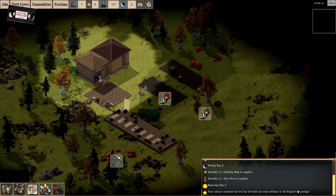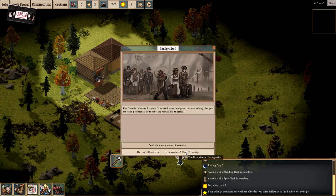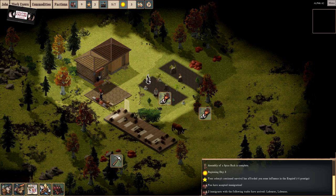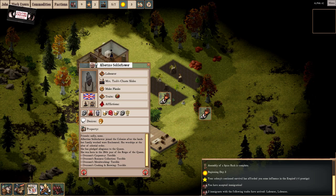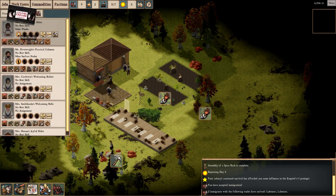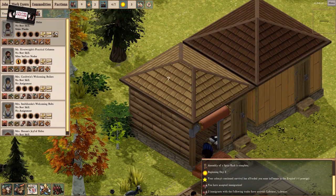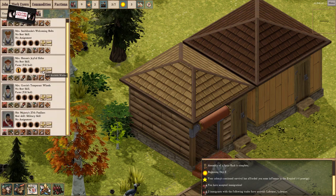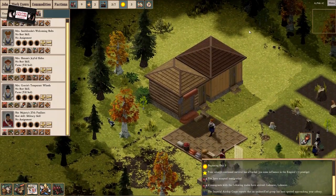We don't want to expand our sphere of influence too far too quickly because doing so may reveal some bad chaps. The fishmen are the most likely people we're going to encounter. It's nighttime and the game's still running. Day three — we gained another point of prestige because the colony's still alive. The Imperial Airship Corps is sending us two immigrants — we're going to get them to work. Mrs. Hexham is going to be our farmer of choice. Let's disable everything else — we can haul stuff still, because once she's harvested, we want her to transport the stuff somewhere helpful.